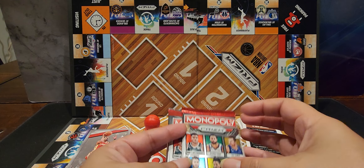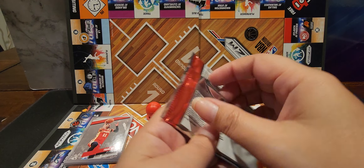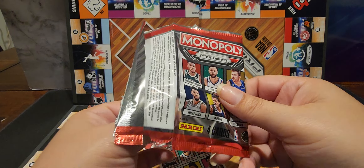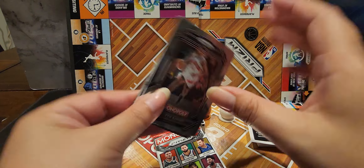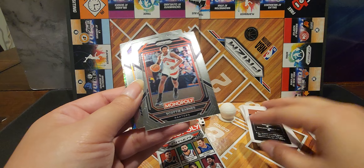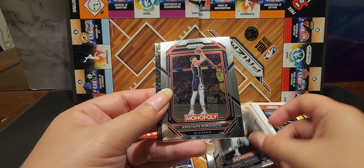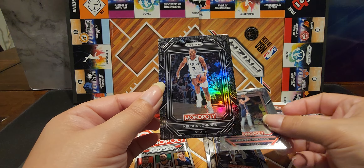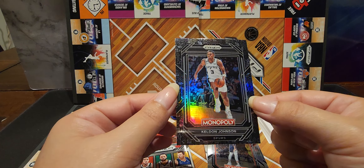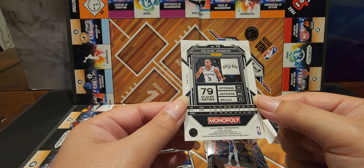Now let's open our two packs. I wonder if you could get a hit — oh, here's my black one! Yeah, that's a black one. Alright, Scotty Barnes — we've seen enough of these, huh guys? Russell... Keldon Johnson — that's a nice one yeah, looks good. Not numbered — man, I wish it was numbered.